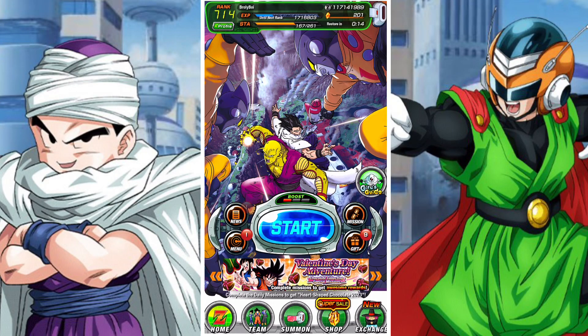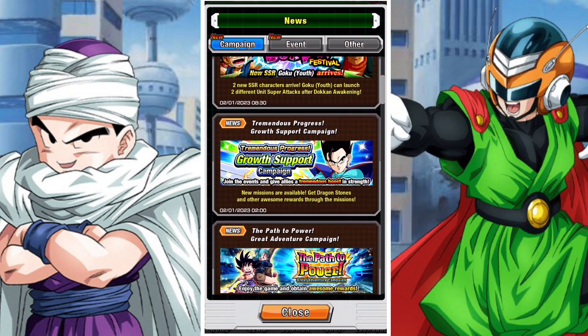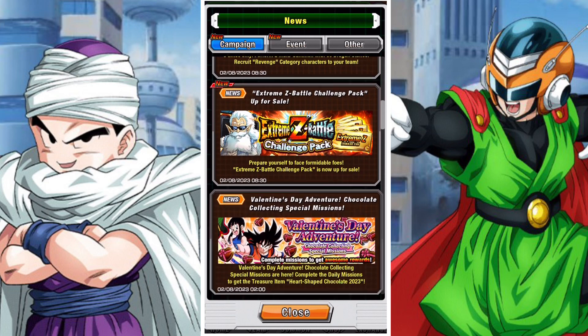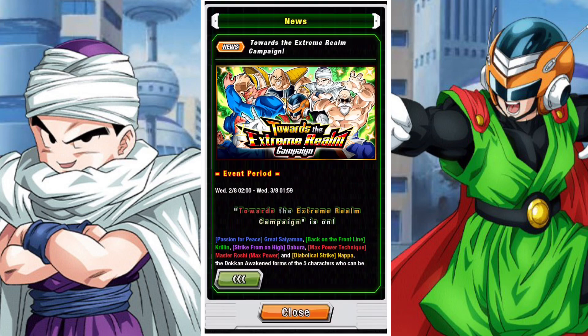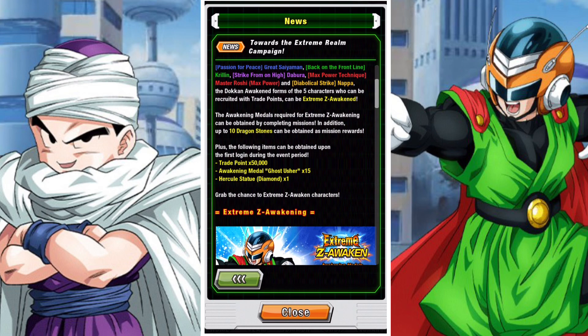Good day and welcome back to another DBZ Dokkan Battle video. In this video we are going to be taking a look at how you can get the Bubbleshop units, Extreme Z Awaken them, and Dokkan Awaken them all in the Towards the Extreme Realm campaign — basically how you can do the whole shebang.